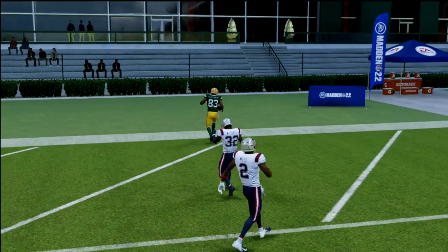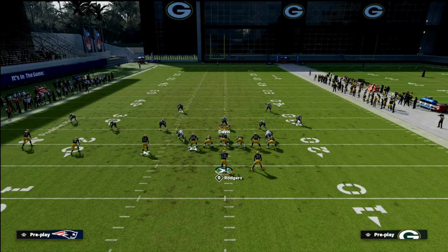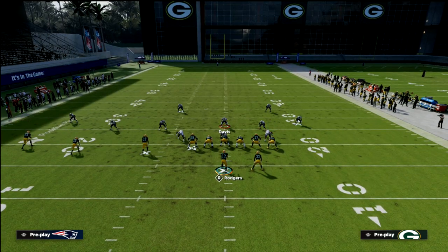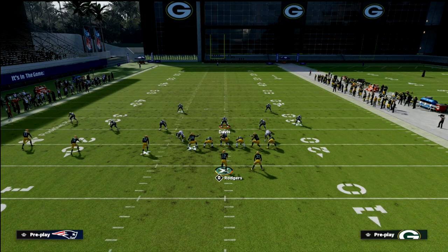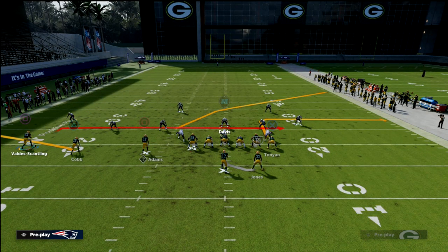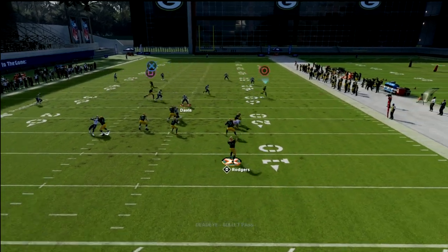This setup out of Verticals is still really good — an oldie but a goodie. Curl the inside slot, hitch the outside slot, zig the outside receiver, and with the running back you can wheel him, streak him, or put him on an out route. I like to curl the tight end and wheel the running back — that's probably my favorite way to run this. Your hitch is going to be open nine times out of ten. You can also run a similar setup out of PA Counter Go: flat the outside slot, in-route the outside receiver, slant the inside slot, and smart-routed in-route the tight end. Still a really good red zone setup, and the slant is often wide open.